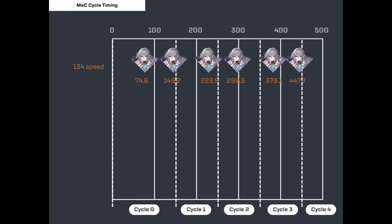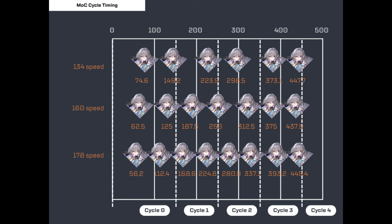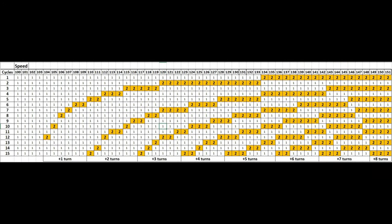If you exceed 160 speed, you get two actions on cycle zero and two actions on cycle one. With 172 speed, you get two actions on cycles zero, one, and two. With 178 speed, you get two actions on cycles zero through three. And if you hit 200 speed, you get three actions on cycle zero and two actions on every subsequent cycle. There's a table summarizing the major speed breakpoints and how many turns they give you.